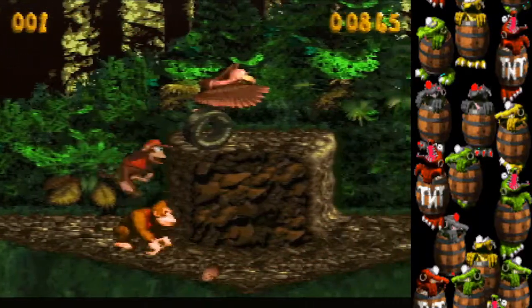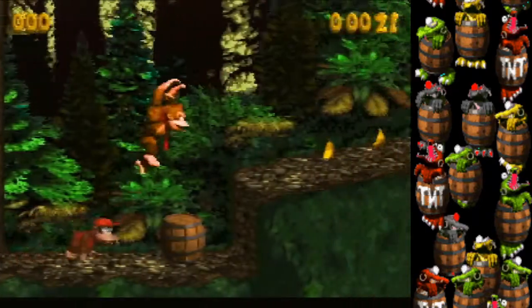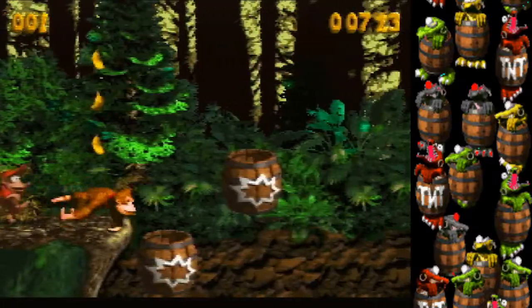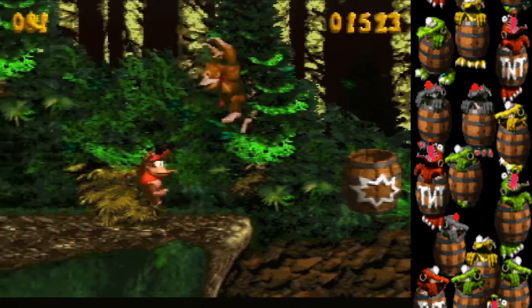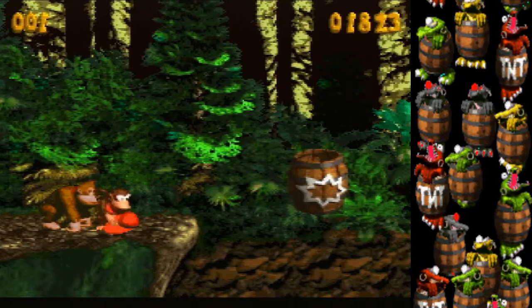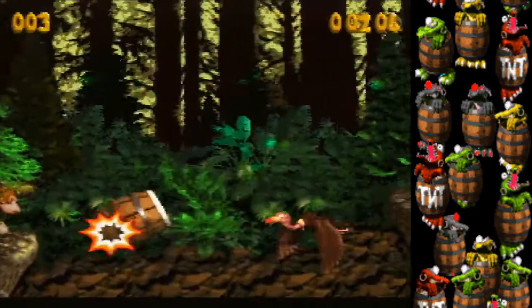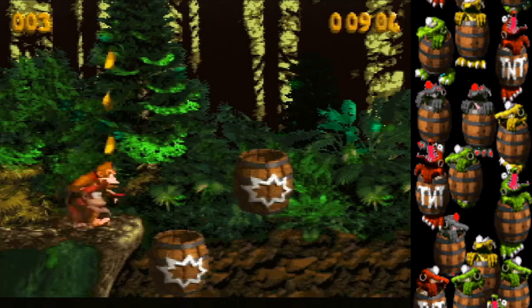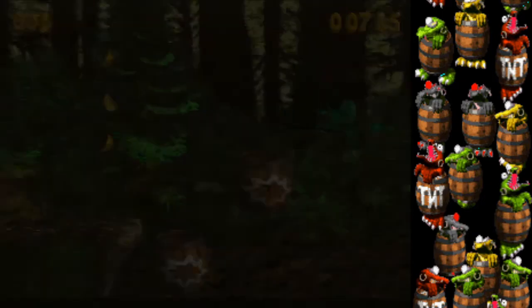Hold B for both barrels, roll again, hold B, then final roll under the Necky to reach the warp. Once the warp is spawned you can be as slow as you want. Note: if you swap to Diddy the warp vanishes. Interestingly, you can do the movement with Diddy and then swap to Donkey once you're at the warp location — the barrel appears. The ending of Vulture Culture is important because if Diddy gets hit, it affects the next stage.